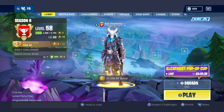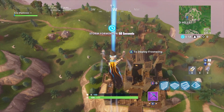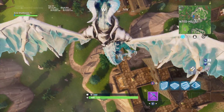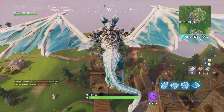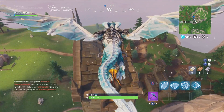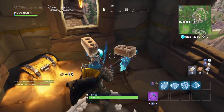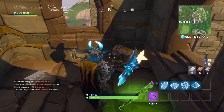Week five secret battle star is going to be located over here at Haunted Hills, on top of this corner building right here. If I can get to it fast enough, it should be in this window, right at this window over here. Here is week five.